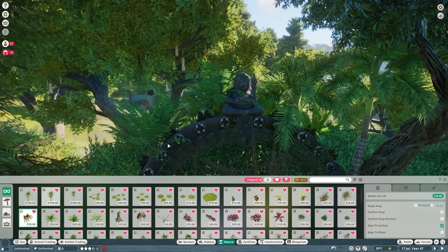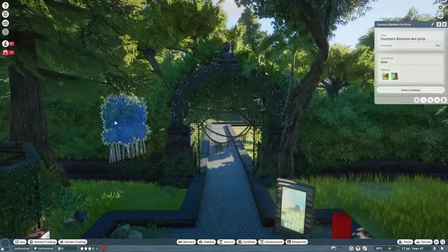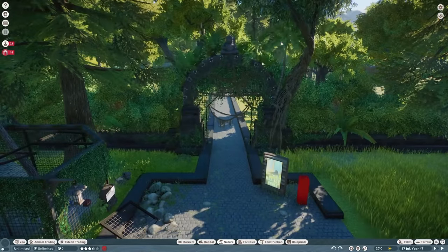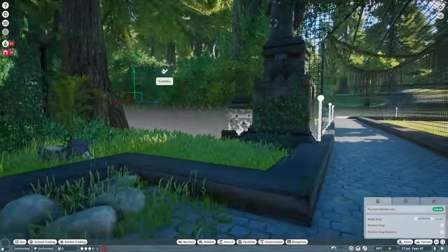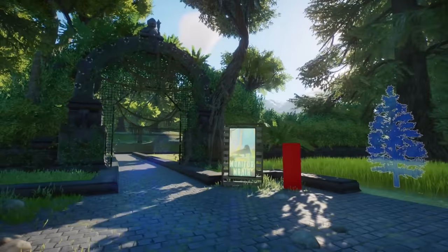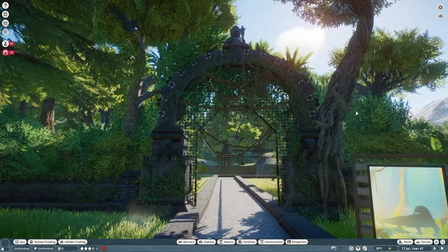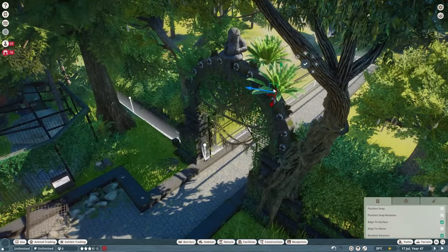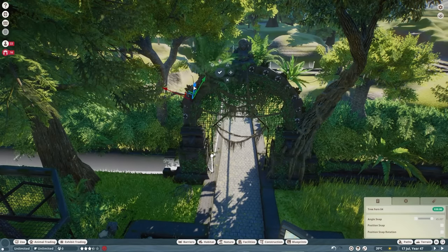Brought in a few new foliage pieces to mix things up — using bamboo because, thinking about it out loud, the trees I had access to weren't selling that dense forest feel I wanted. This is too much bamboo and I'll be knocking it down. This entranceway didn't work for a long time. I don't really watch other people's Planet Zoo videos because I don't want to get inspired in a way that makes me unknowingly copy someone's inflection or style. So I tend to avoid watching anyone else at all.